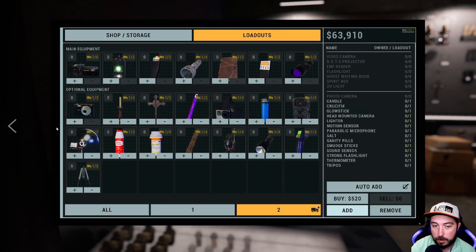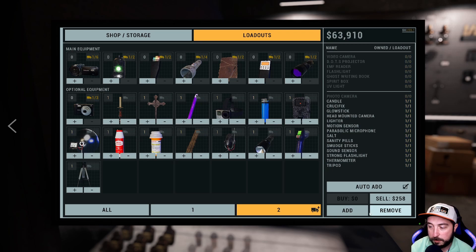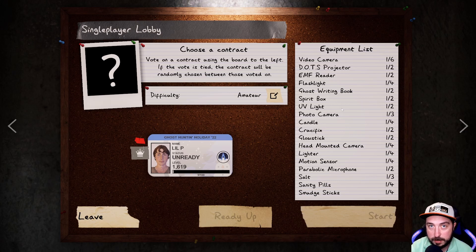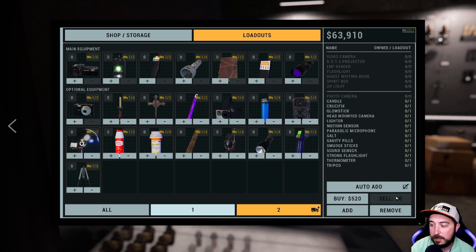Now we add it, go over to the equipment list, and it's all there - one of every item. Now let's say we want to completely remove everything but we still have Auto Add selected. We have nothing, but I leave and come back and boom - automatically there. That is awesome. You can have your setup automatically added. If you happen to die you do have to go back and buy these, but it's so much better.